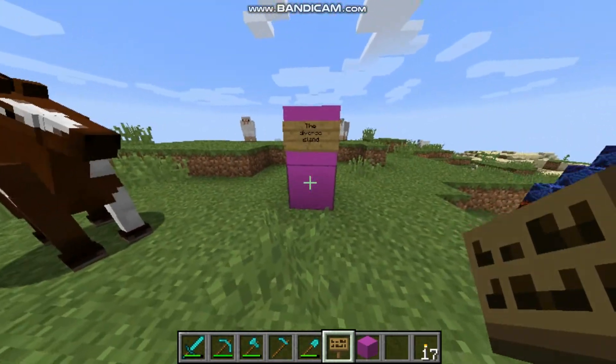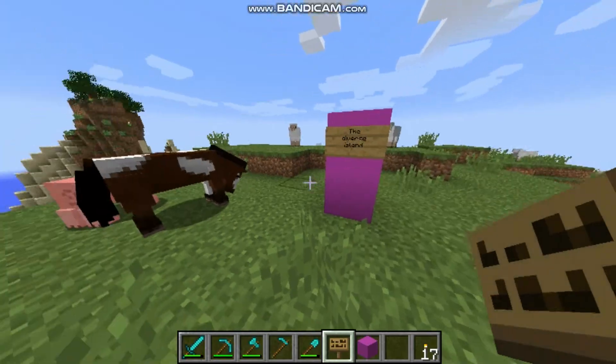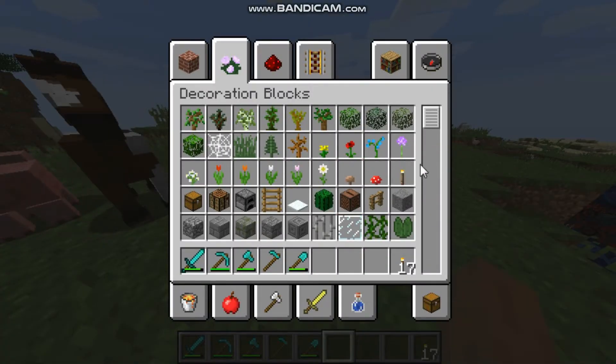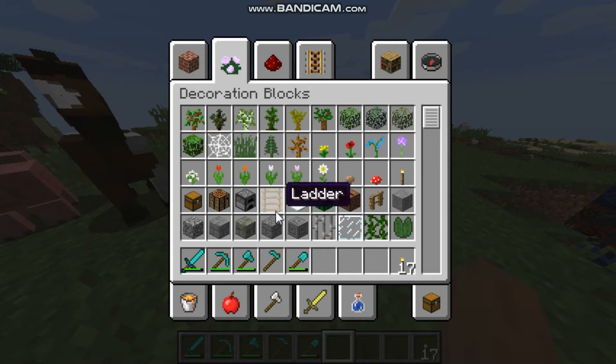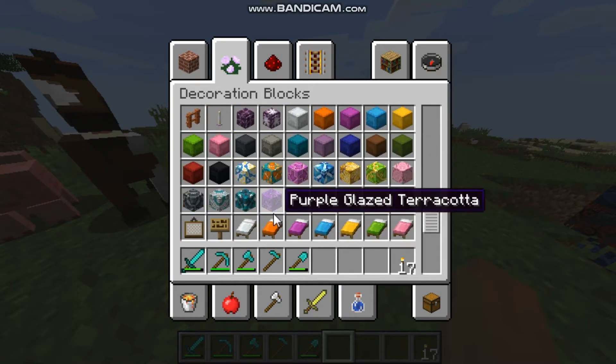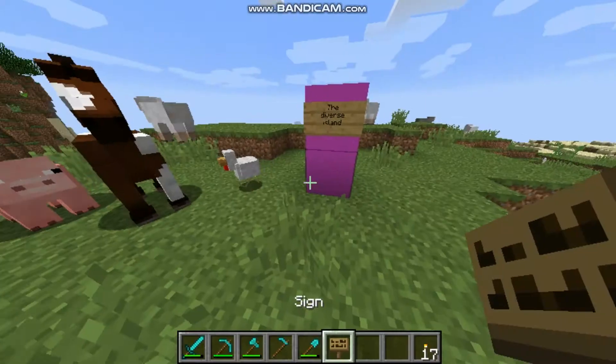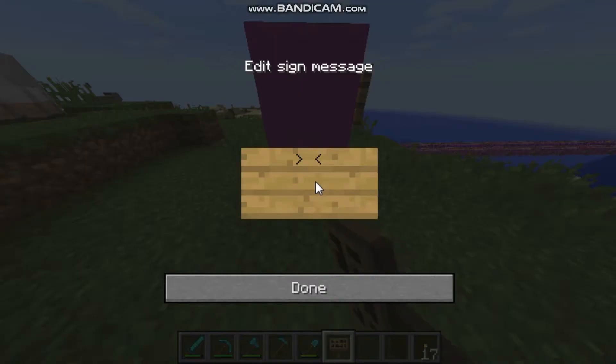But if you ask me, it looks like a grave. And we don't want it to look like a grave, so we have to decorate it a little better. I got an amazing idea - I'm gonna put here another sign which will say Shagursay Island, and I'm gonna make an arrow pointing to the right, which means that Shagursay Island is on the right.